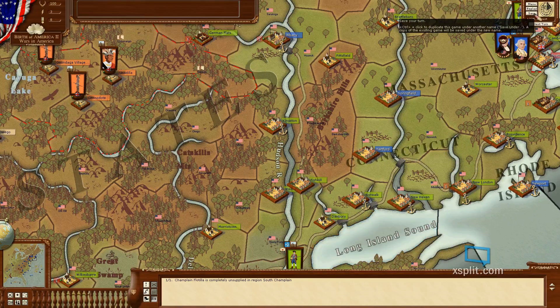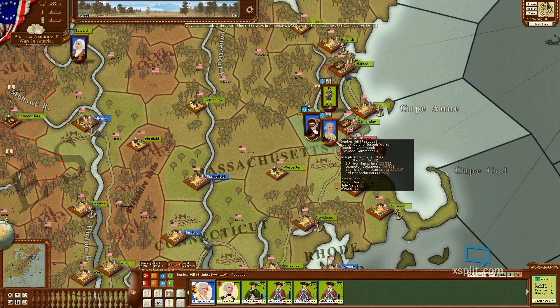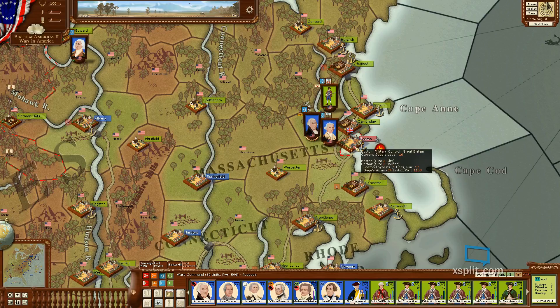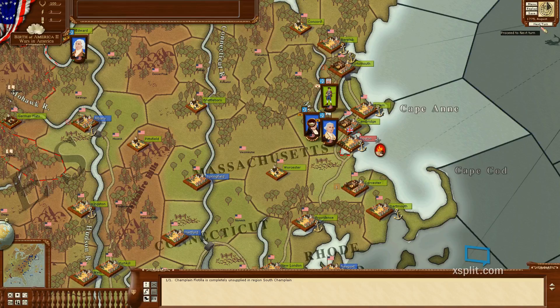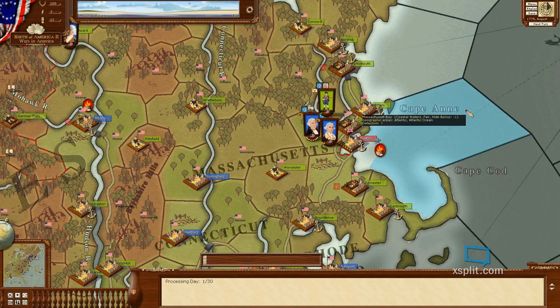Looks good to me. Let's go ahead and save it and see how this is working out. He's at 119, he's at 594. That gives me just over 700, and I'm sieging an 1150 power unit. So let's go ahead and process this turn.